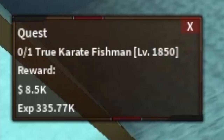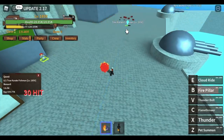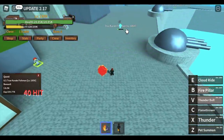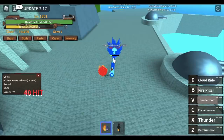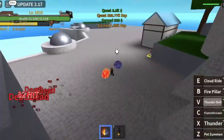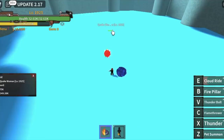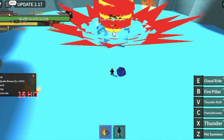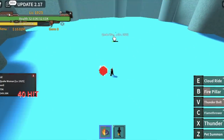Which is the True Karate Fishman, at level 1,850. It is easier compared to the previous one because you don't need to lure. Three skills — Fire Pillar, Thunderbolt, and Flamethrower — is enough. The goal here is to reach level 1,925, and after that you can defeat the Quake Woman. Our goal level here is to reach level 2,050. She is easy to defeat.